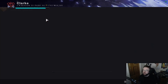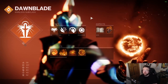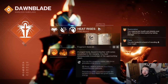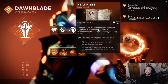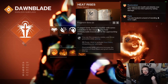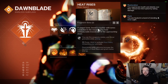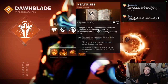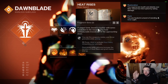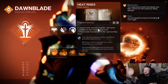Moving into abilities, aspects, and fragments — starting with aspects. We're going with Heat Rises first. The main reason is you will consume your grenades: hold the grenade button to consume it, and you'll get a burst of healing. If you need to be healed, consume the grenade and it will heal you to basically full. From there, whenever you jump and glide in the air, you'll be able to glide for way longer, and you can do melee and throw grenades while airborne.